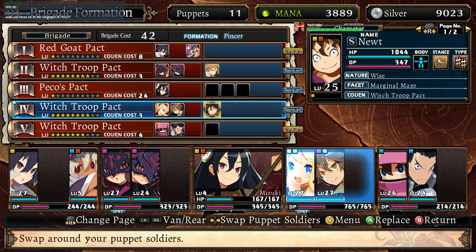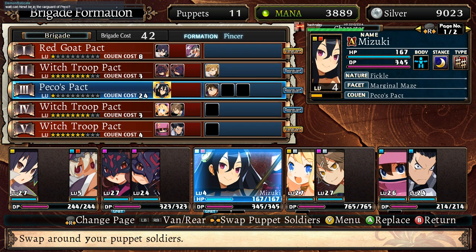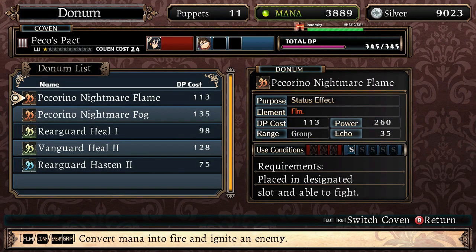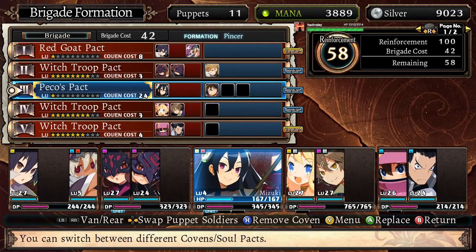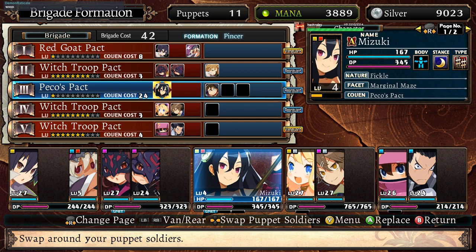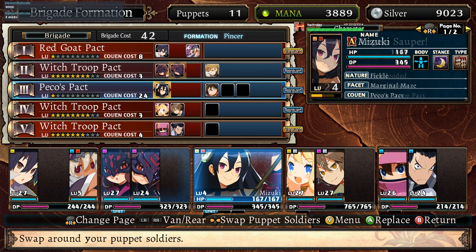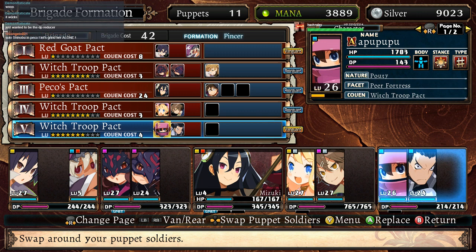Can Newt be in the rearguard or Peko? He actually can — that's right, yeah. For the bonus effect — for the minus cost of the Dunham. The formation was Rear, Van, Rear, Van, Rear — which means my tanks are going to be rearguard. So if they were to attack, they actually get the benefits of it. They can actually attack without a mismatch.